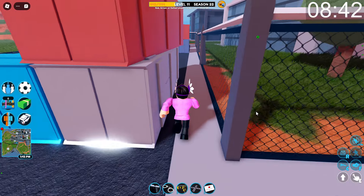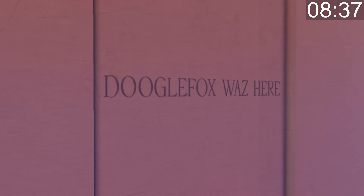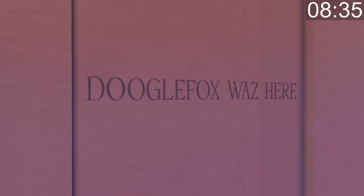Behind this crate here in the city criminal hideout you could see the 'Dougal Fox was here' easter egg. This has been in the game ever since release and the only time it changed was once back in the 2020 Nuke live event.